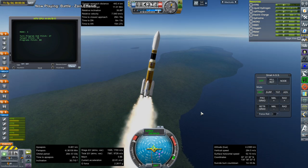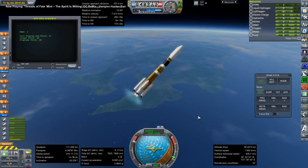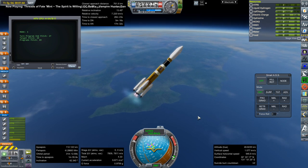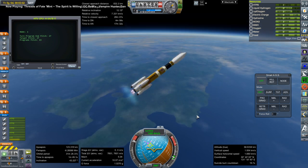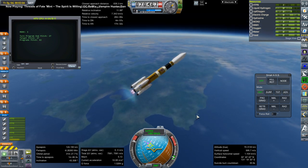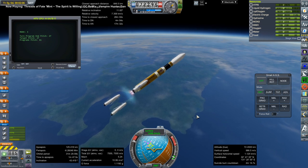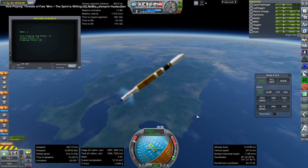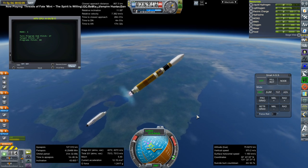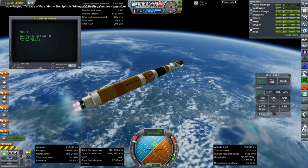An HTV is being used to resupply the ISS. We are launching with a KOS script so it's controlling the launch, and even though the boosters run out early, the script is told to separate them at the correct time. Maybe some configuration adjustment needs to happen on those boosters so they have the thrust tail off. The problem with sending all these tourists everywhere is that you have to make sure they are still supplied with food, water, and oxygen.